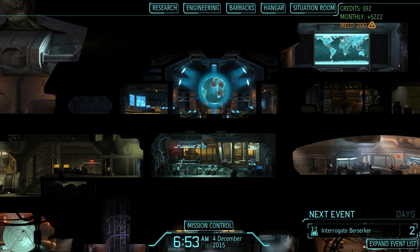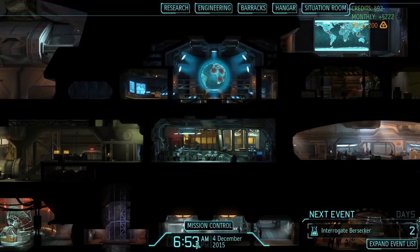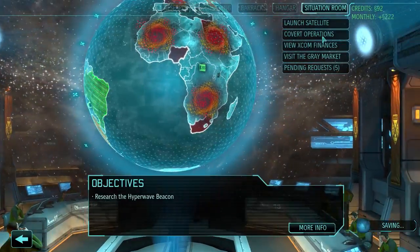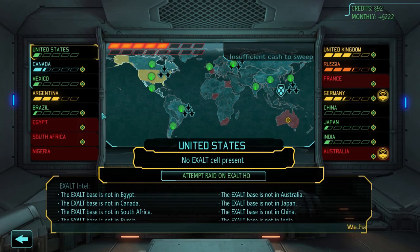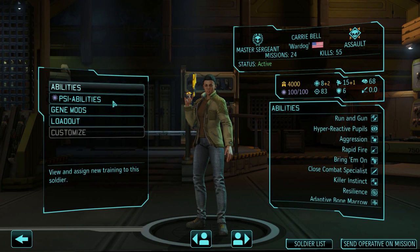Welcome back to some more XCOM Enemy Within: The Long War. Let's continue where we left off - I already sent Marco and Bella to get adaptive bone marrow. That will take seven days and cost me 30 meld, but I'm getting adaptive bone marrow for all my master surgeons. Other than that, I need to scan for EXALT cells - this will be one of the last EXALT missions. I think we can do the HQ mission after this.